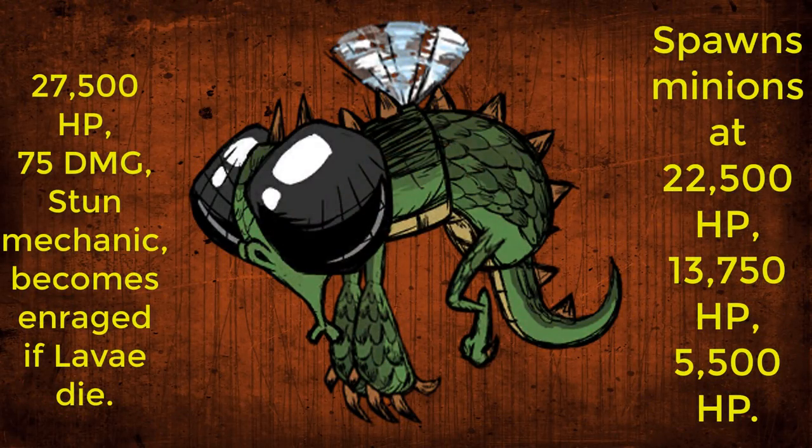Now that the setup is out of the way, here are the dragonfly's stats. The dragonfly has 27,500 HP and deals 75 damage a hit. She can be stunned if 1,250 damage is dealt in under 5 seconds, and each successive stun after that requires an extra 250 damage per 5 seconds. If she takes 2,500 damage while stunned, she will drop an extra scale. At 22,000 HP, 13,750 HP, and 5,500 HP, she will leave to spawn larvae at the magma pools.